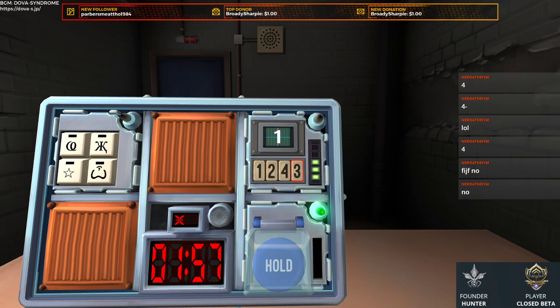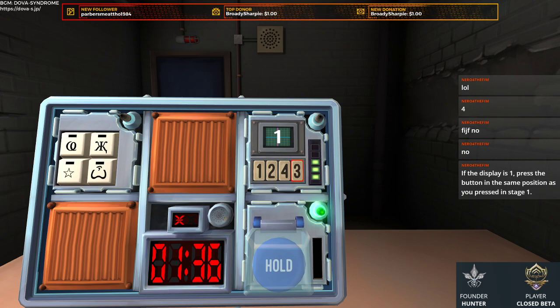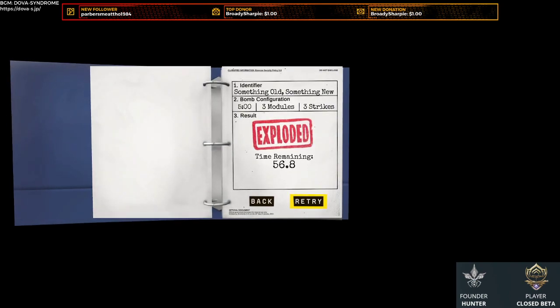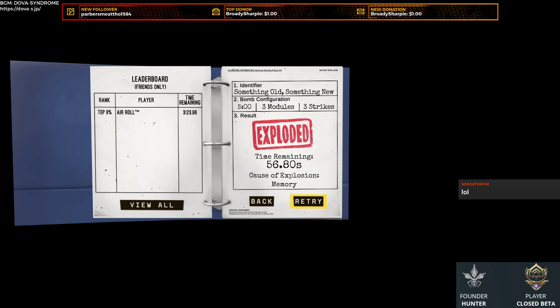It's showing 1. If the display is 1, press the button in the same position as the one you pressed in stage 1. Where did I press in stage 1? Oh dear — what was stage 1? Second? Oh god, I had to remember that? I'm so sorry. Let me just blow myself up. Holy shit, I didn't expect to need to remember stage 1. Okay, I'll try to remember it now — memory!